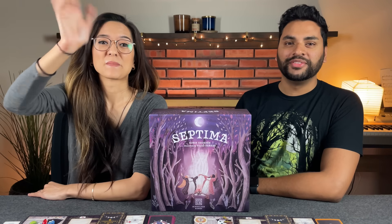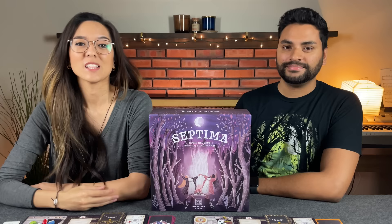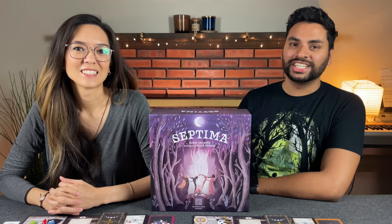Hi everyone, my name is Moni. And I'm Naveen from Before You Play. Today we have another playthrough for you. This time it is for a game that is currently on Kickstarter called Septima. It's designed by Robin Hegedish and published by Mind Clash Games, who are helping sponsor this video. It's a one to four player experience that plays in roughly 50 to 100 minutes.